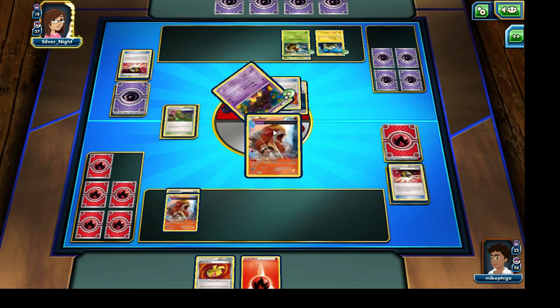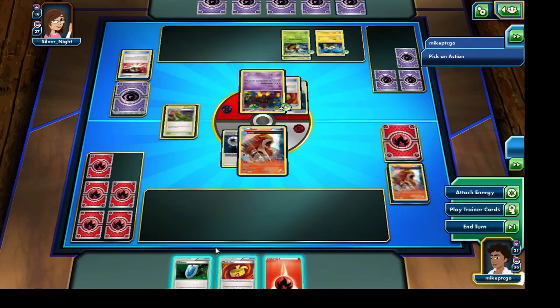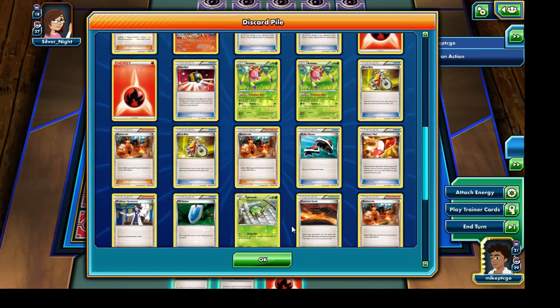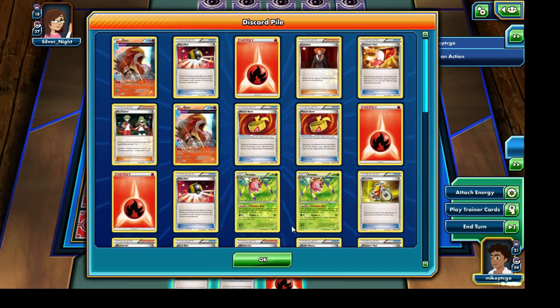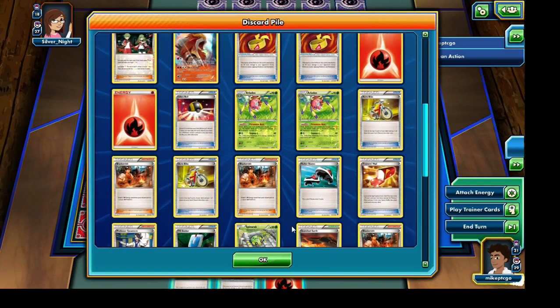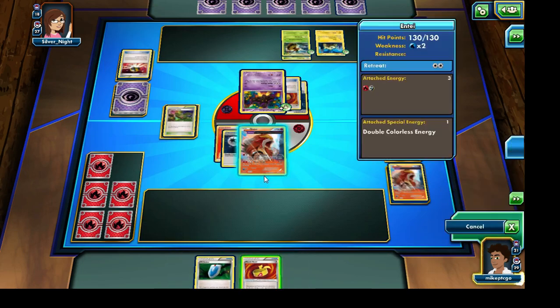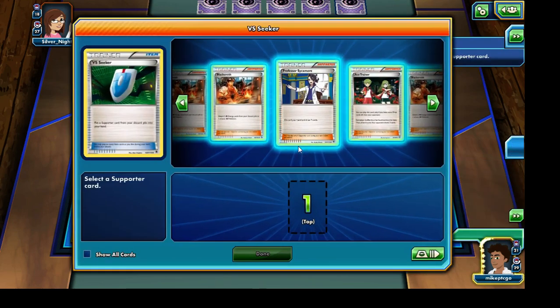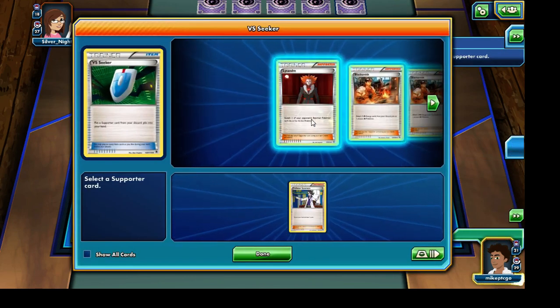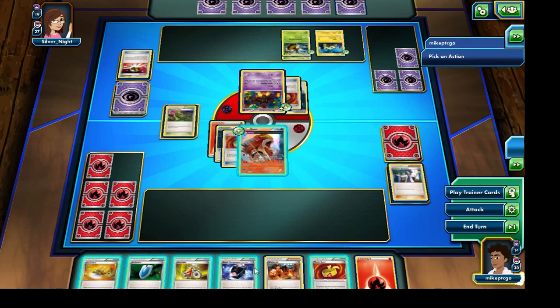This Pumpkaboo is looking pretty menacing right now — hitting us for 160 damage one more time. Another one of our Enteis will make its appearance. So I can definitely use the Sycamore — I think it would definitely be the better option. I sort of want to guarantee that I can draw onto one more Pokemon. We have most of our Pokemon in that discard pile already, so I think using the Sycamore would definitely be the better option. I'm really hoping we can knock out that Pumpkaboo. I'd love to make use of that Blacksmith, but I do think the Sycamore is the better card to go with right now.